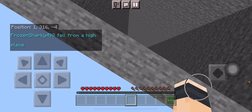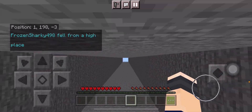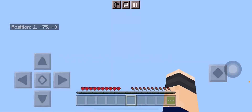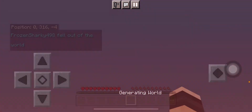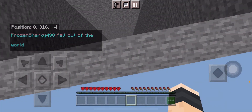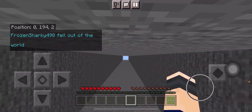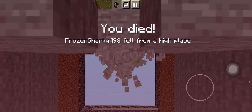If you don't know, in Bedrock Edition when you grip on a wall you can actually jump a bit on landing — as you can see there, I actually jumped a bit.